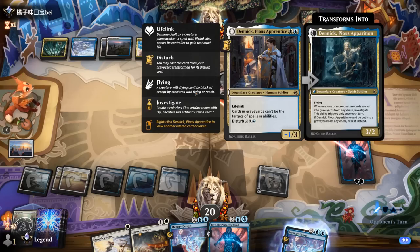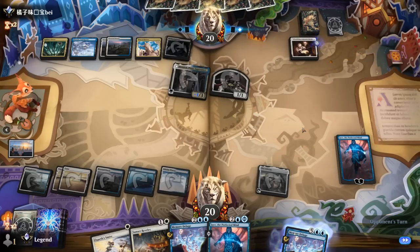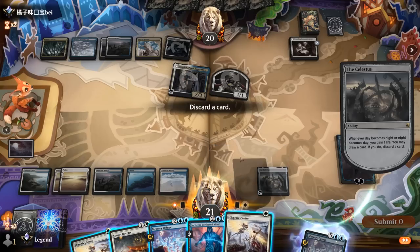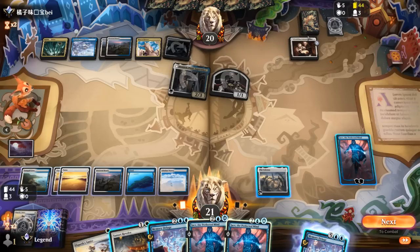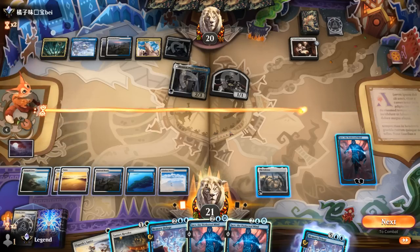Opponent attacked with both so they could draw with Wedding Announcements. They keep up Plaza and maybe some other interaction. What do we get rid of? Probably just flashback Deluge this turn — could get rid of one Smite, or main-phase flashback Deluge to hit a land drop and still have Smite available. Find another Jace. If we just mill for 15 three times in a row, that would be game. Our opponent can have their counter spells as well. I think we just mill for 15 and then pass with Deluge available.